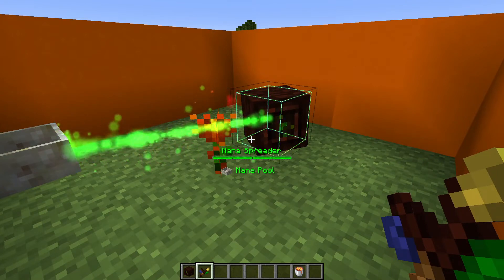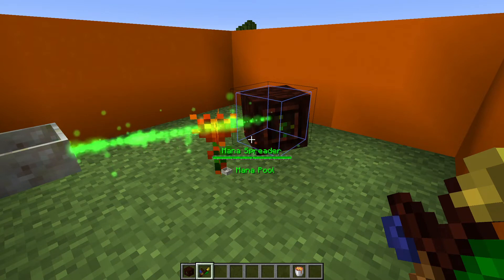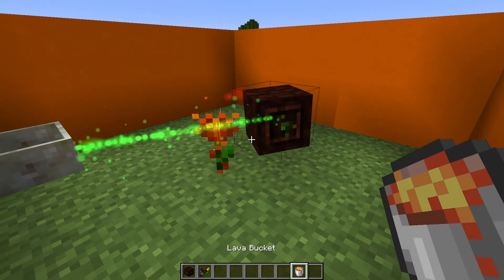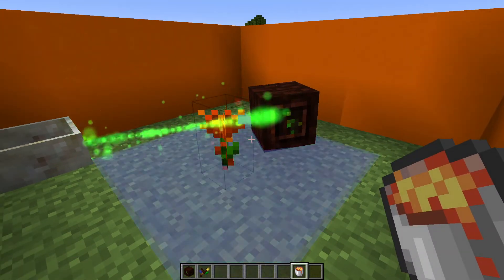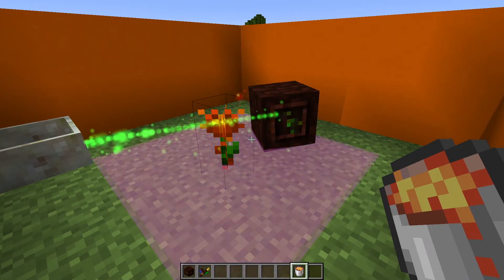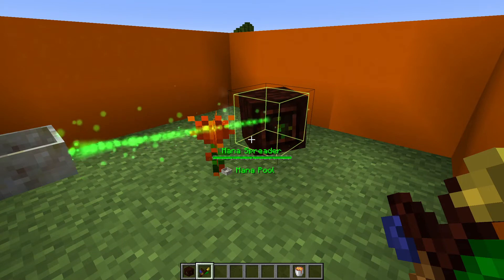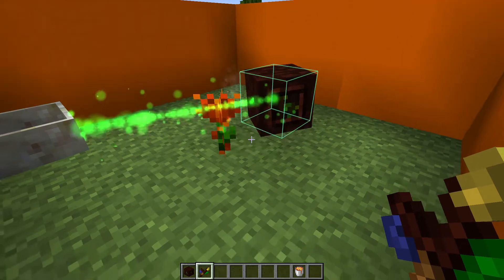There is an important thing to note: after it's done, there is a 5 minute cooldown until it can generate mana again. If you give it lava during that time, it will decrease the cooldown, but it will still not generate mana. So though this generates a lot of mana, it will also take a while before you can give it more.